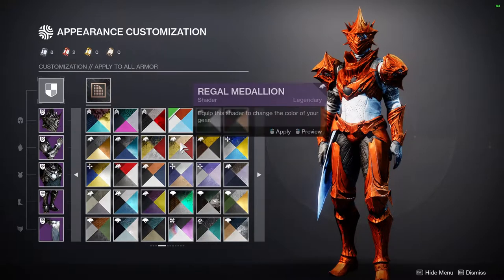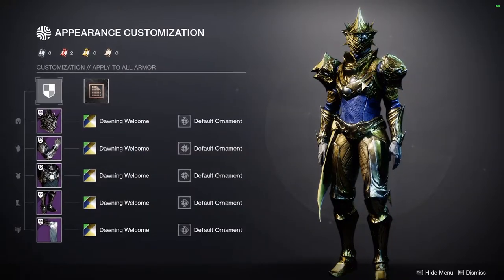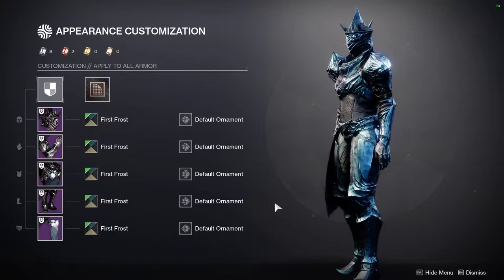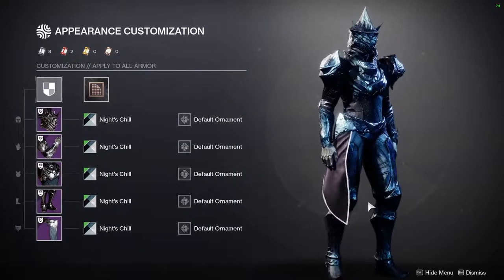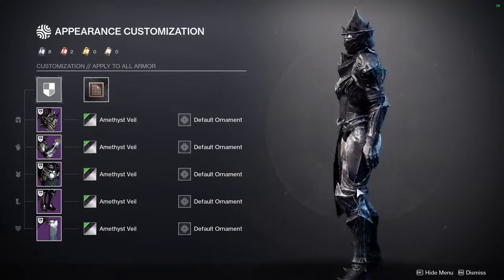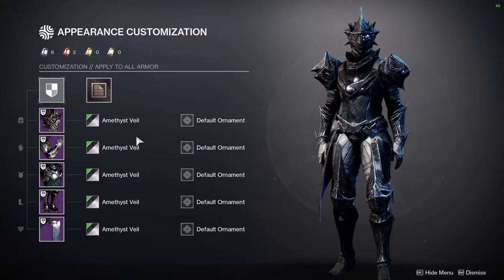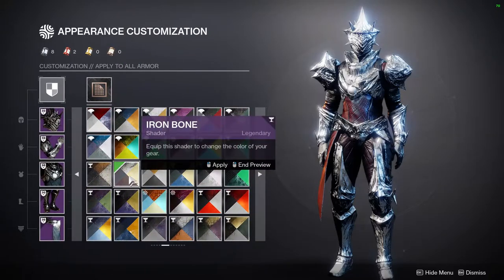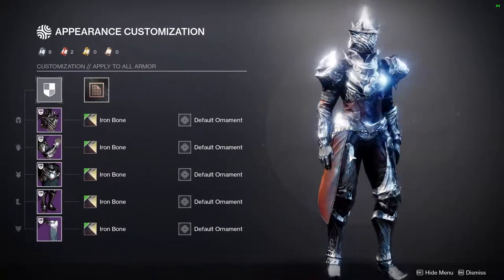Another issue with this armor set is that on some shaders you'll just see the outline of the glow, which might frustrate some people. Considering I probably won't use most of these pieces — mostly just the boots — I don't really care. Some shaders from Season of the Undying look really cool, and Amethyst Veil from Season of the Menagerie looks great too, though you can still see those rings of color. The Iron Banner shader from that season is also very shiny.